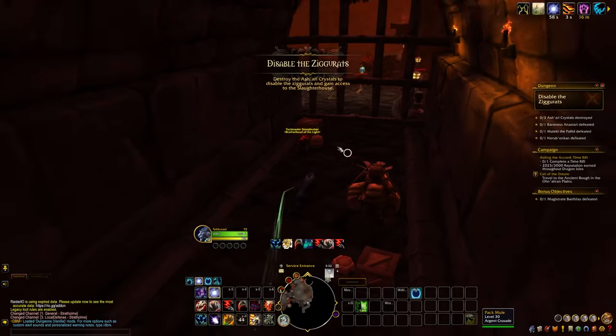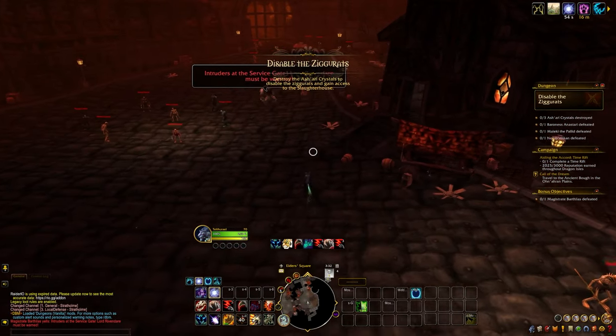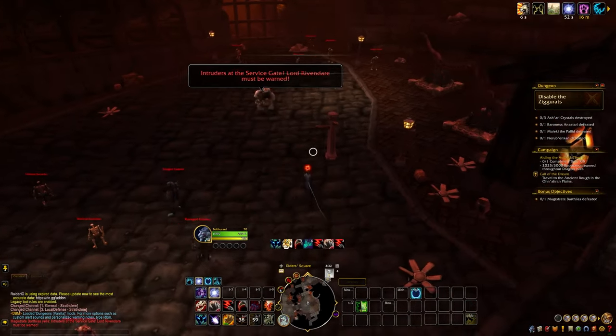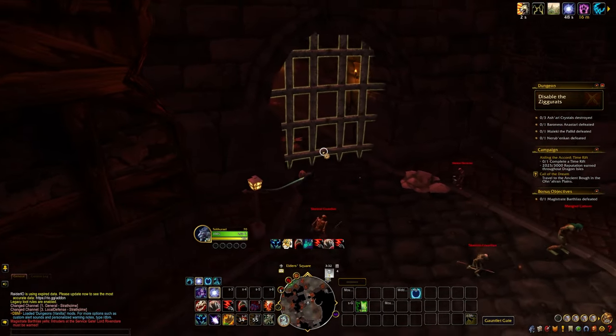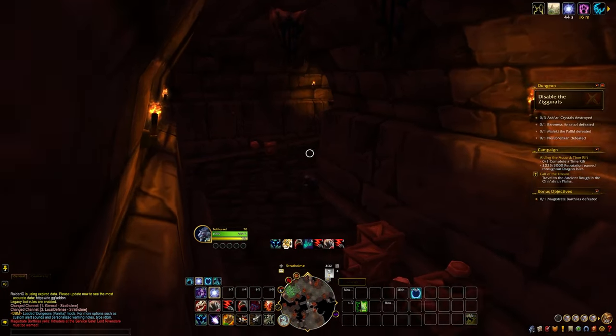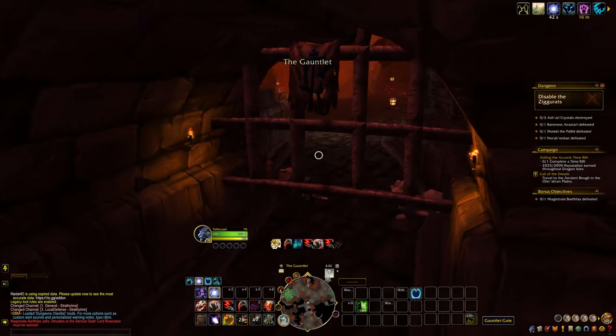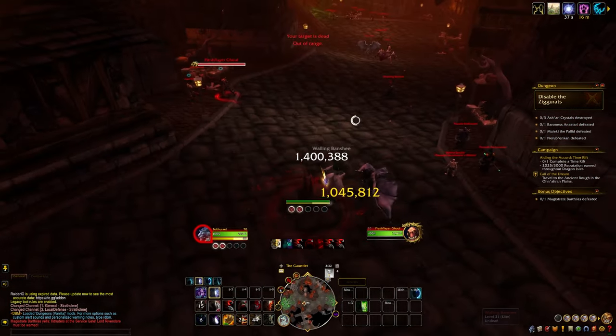I start off this run immediately by casting my speed boost and opening the left-hand gate. What we're going to try and do is basically get to that far gate without aggroing any enemies. I'm using my Stampeding Roar, going around the left side and waiting for the Magistrate to despawn before I open this first gate. Then there's a second gate we need to open as well, where I immediately stealth so I don't grab any aggro.